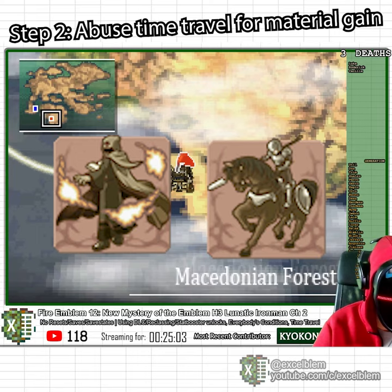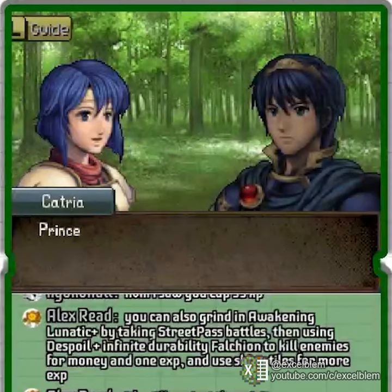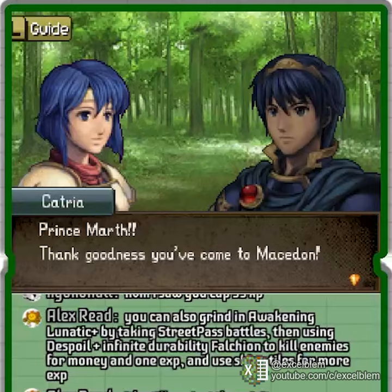In this chapter, we get two replacement units and also recruit Catcher and Cord, who are pretty good units that can be used for triangle attack shenanigans.